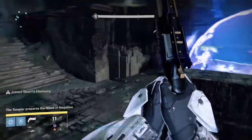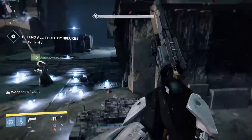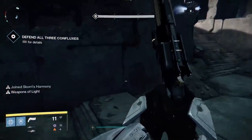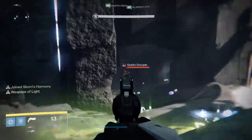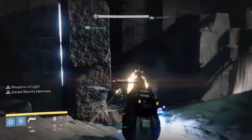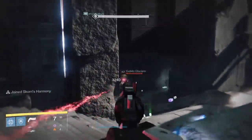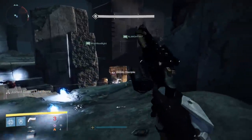Now we're on phase three: defend all three Confluxes. You should be an expert by now. You've got the original Conflux from the back, then you've got the one on the left and the one on the right from phase two. Same deal as before — defend all three, don't let the Vex sacrifice. You should divide your team into three groups of two, naturally two for each Conflux. When enough time goes by and you've beaten phase three, now it's time for the Oracle phase.